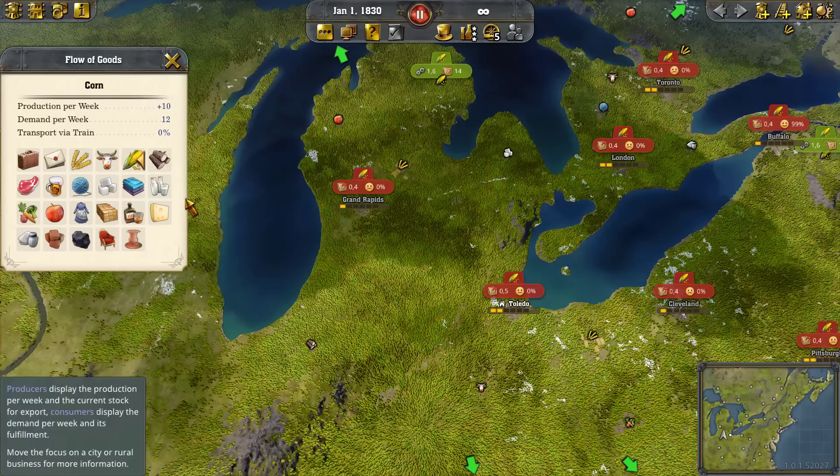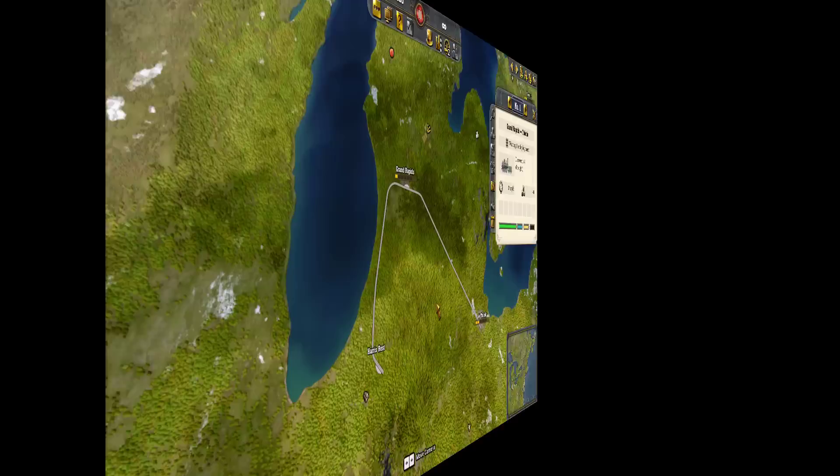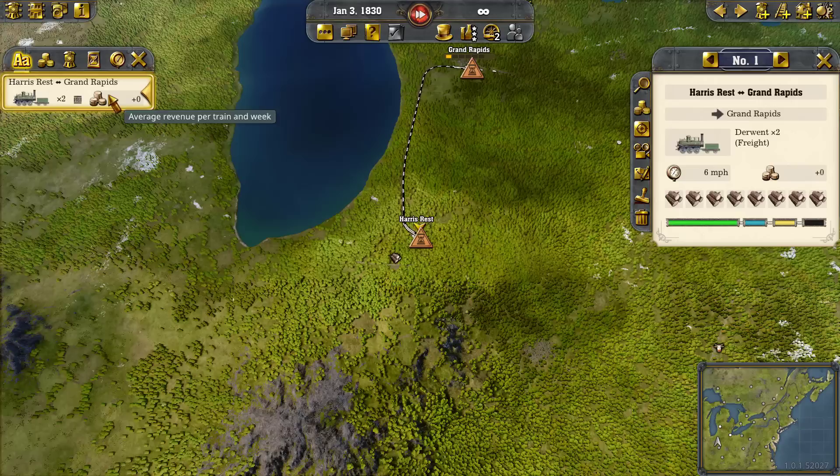We've got logs here and I'm going to set up a simple little thing to demonstrate how warehouses work in Railway Empire 2. I've set up a simple arrangement where we've got an automatic line running between Toledo and Grand Rapids — meaning they'll pick up any goods available, top off with passengers and mail, and go to the next city, then do the same on the return. And we've got a line here hauling lumber directly into Grand Rapids. We'll see lumber being loaded up and taken into Grand Rapids.